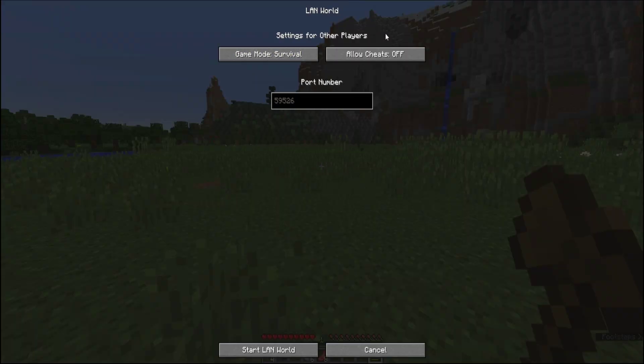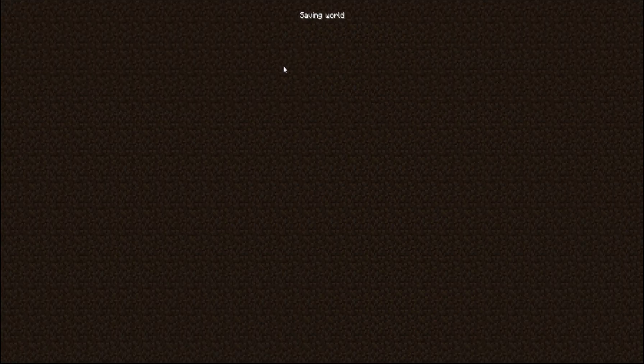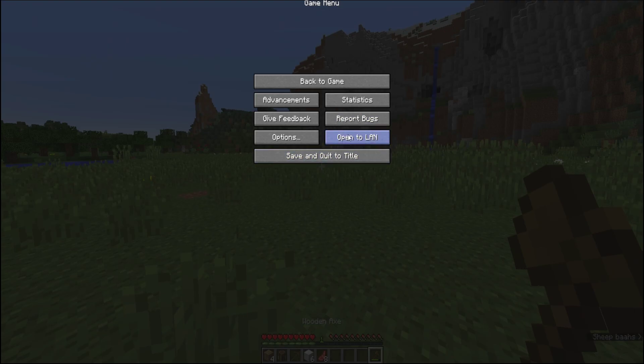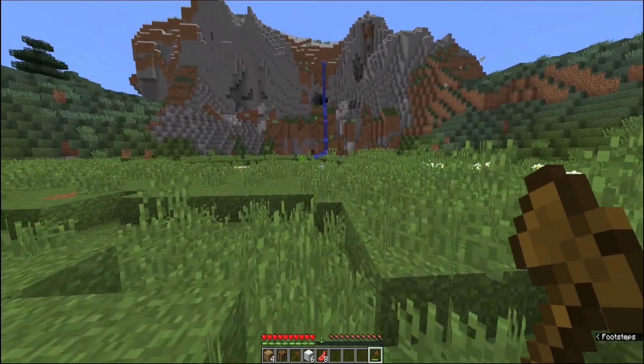Ich mache Keep Inventory an. Kurz in die Einstellungen: Open to LAN, dann Slash gamerule keepInventory true, dann Save and Quit und wieder rein. Ihr seht, Open to LAN ist wieder aus – ich habe es nur gemacht um Keep Inventory anzuhaben.